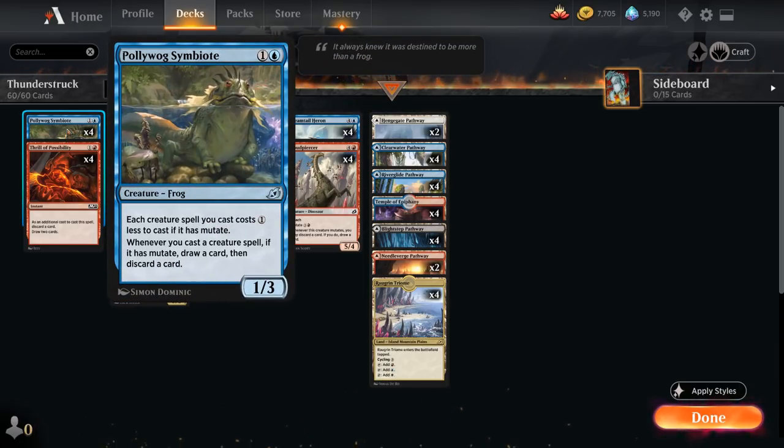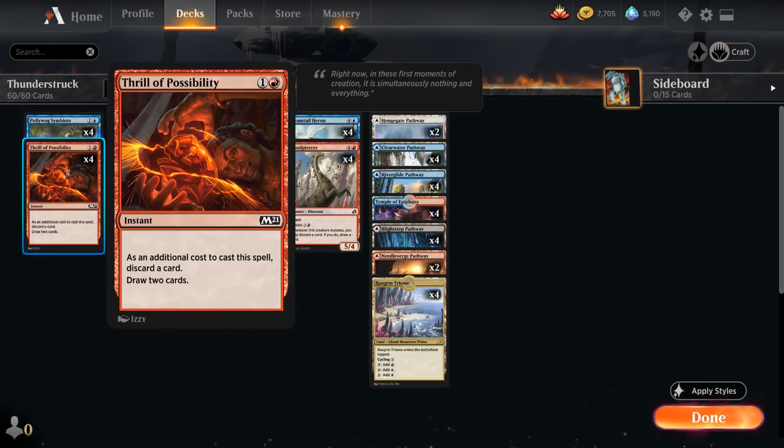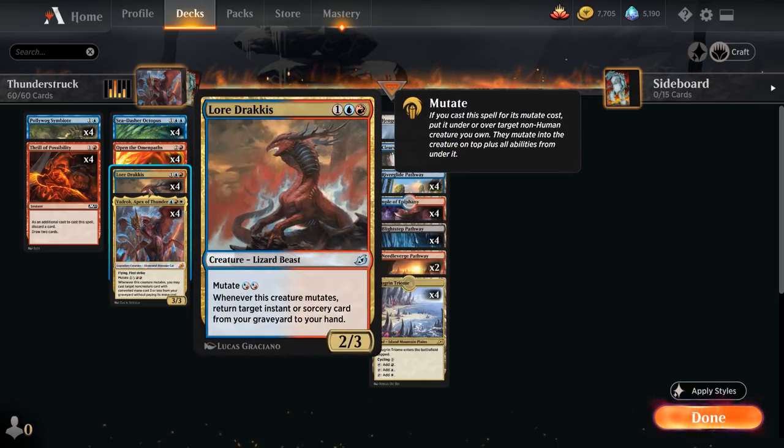Polywog Symbiote is also an important piece of the puzzle — a two-mana 1/3 frog. Each creature spell we cast costs one generic mana less if it has mutate, and whenever we cast a creature spell with mutate, we draw a card and then discard a card, helping us find more mutate creatures. We also have the full playset of Thrill of Possibility — a two-mana instant where we discard a card to draw two, which can discard extra lands and help us find combo pieces, and we can get it back with Lore Drakkis.